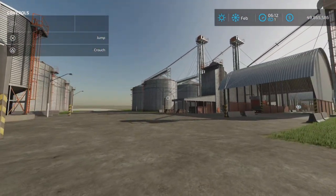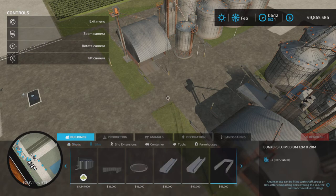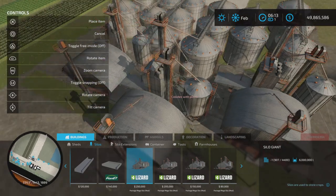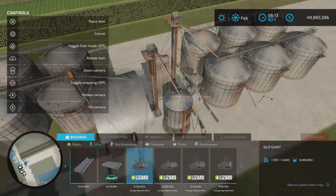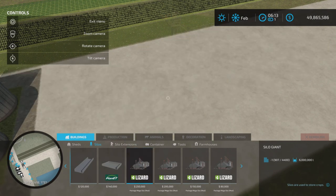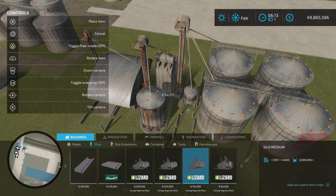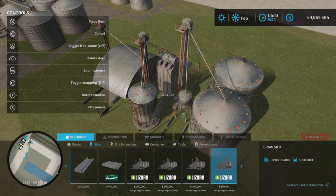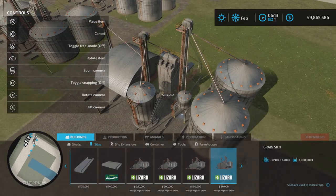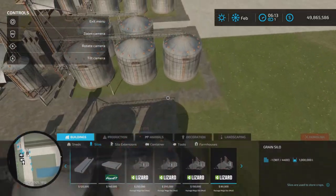So they actually all are multi-fruit silos. Let's take a look at them — they're under buildings and silos. Here they all are, starting with the largest on the left at 6 million liters, which is pretty nice, at only $250,000. Then we move to 5 million, then 3 million, and then 1 million liters. The price of the silos reduces each time.